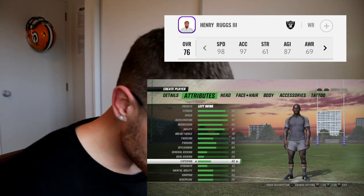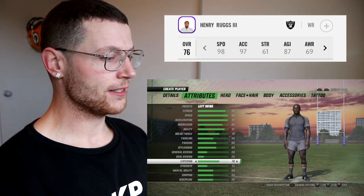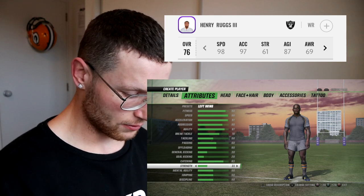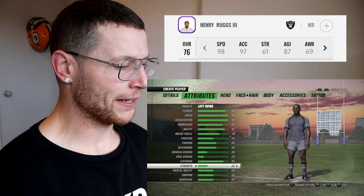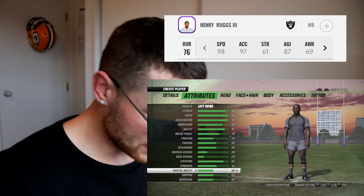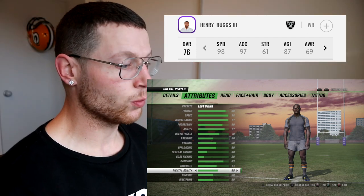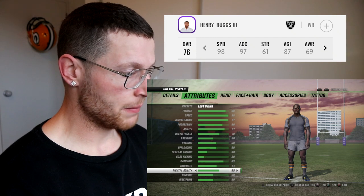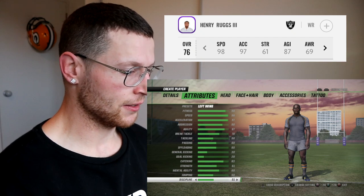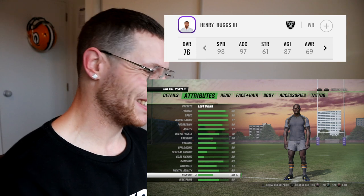Catching — we can actually take his catching statistics: 83. Strength — 61. It's all good, he's got the speed. Mental agility — now, Henry Ruggs' awareness is at 69 in Madden. We're going to make mental agility — which is basically awareness — 69. And discipline: 69, because he doesn't have enough points to share over those two statistics. Jumping — we're going to go 80.